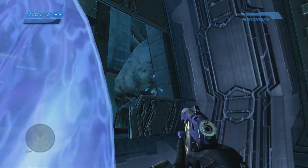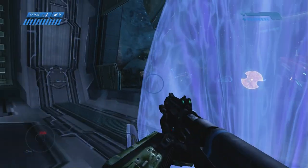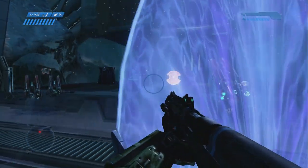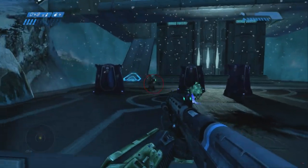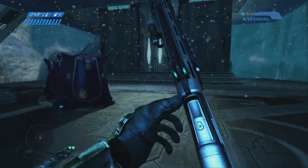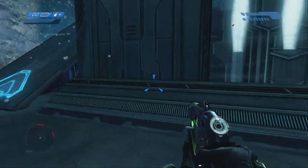Open this door and throw a couple Plasma Grenades in there, maybe even 3, and that will hopefully kill the two Elites standing over there. Then you only have to deal with the Grunts and Jackals. That energy shield cover I was hiding behind - you can actually see through it, but the Covenant cannot, so it's kind of an advantage for you.